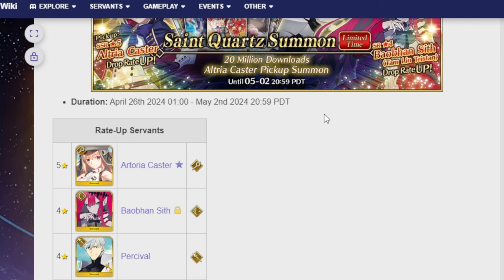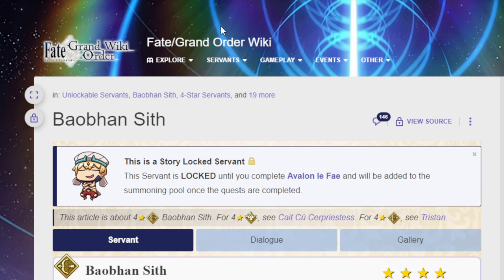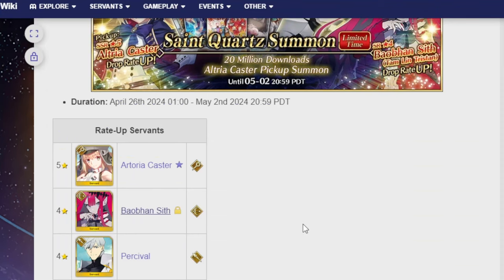Was it because she's a very strong single-target servant, or was it because people have so many copies of her since both Sif and Vargas are constantly on a lot of banners? And also, usually with top-tier units like Castoria, Oberon, and Morgan, does that mean you just have an excess of Sif and Vargas? Yes. But that doesn't make them any worse. I also believe both of them are story-locked servants, which is like being limited but with extra steps.